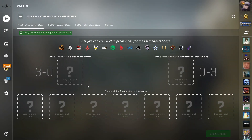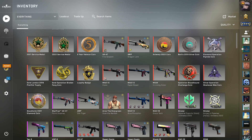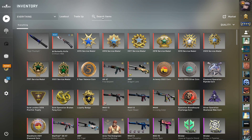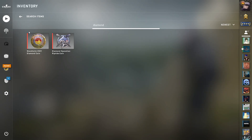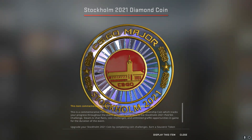Hello guys, here we are today with the challenger stage pickems. These are never that difficult, so hopefully we will be on our way to another diamond coin. Let me just flex real quick — Stockholm 2021 diamond coin. What a flex, diamond coin incorporated, absolutely incredible. So today hopefully we're going to be able to get another one of these.